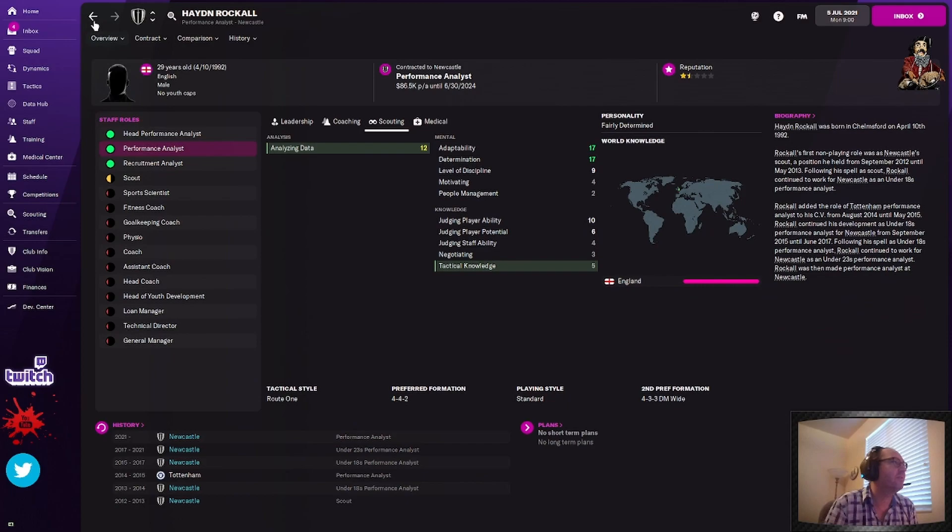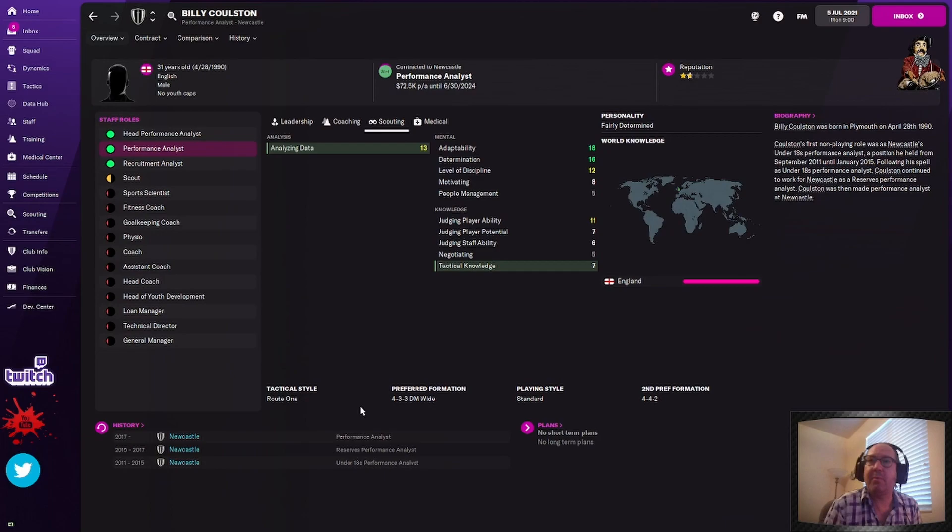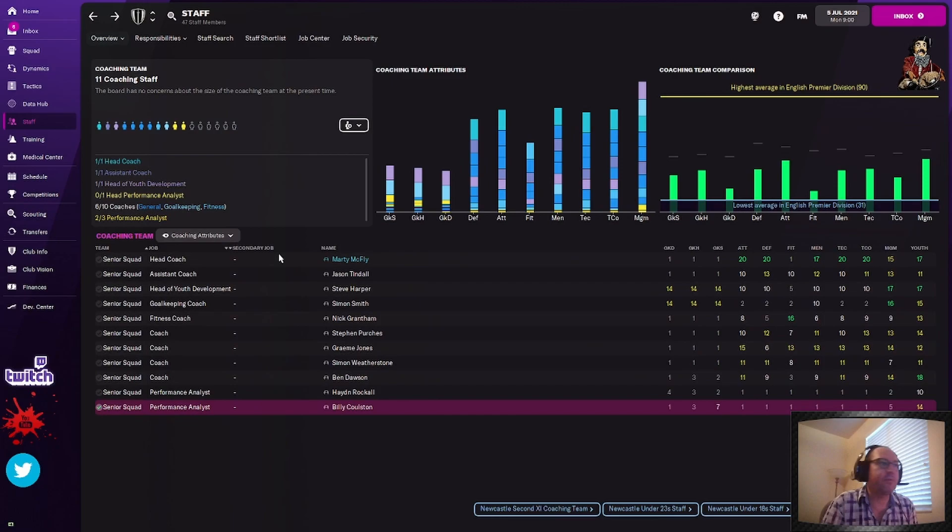Now I know this is rough because you're going to be running your team without many people for a while, but you've got to cut the dead weight. This is probably one of the mistakes most people make when they play a save — they don't go through and fire everybody. Performance analyst sucks again — I'm going to fire him as well. That's all the coaching staff. I've gone through and fired pretty much six of them — 60% of my coaching staff, I just mutually terminated.